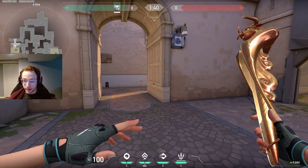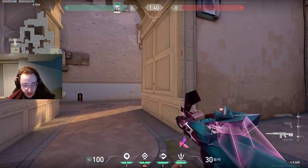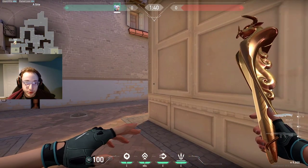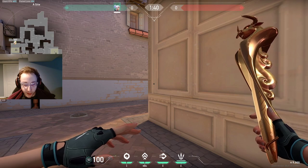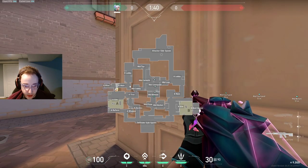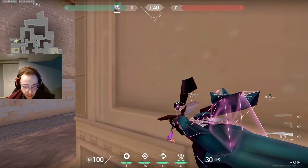Basically what we're going to want to be thinking about are a few main things. On attack, it's okay to go for aggressive peeks, but on defense, if we're going for aggressive plays, we want to do it in a really smart way. We don't just want to push mindlessly around, like just running into mid or running all the way through spawn.